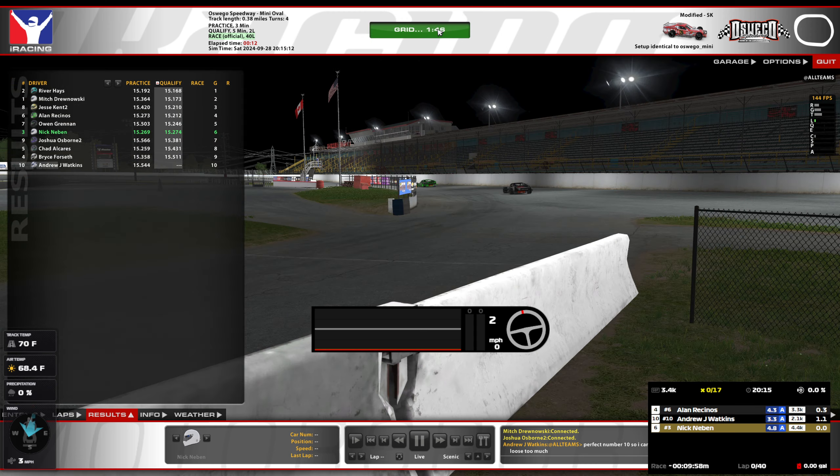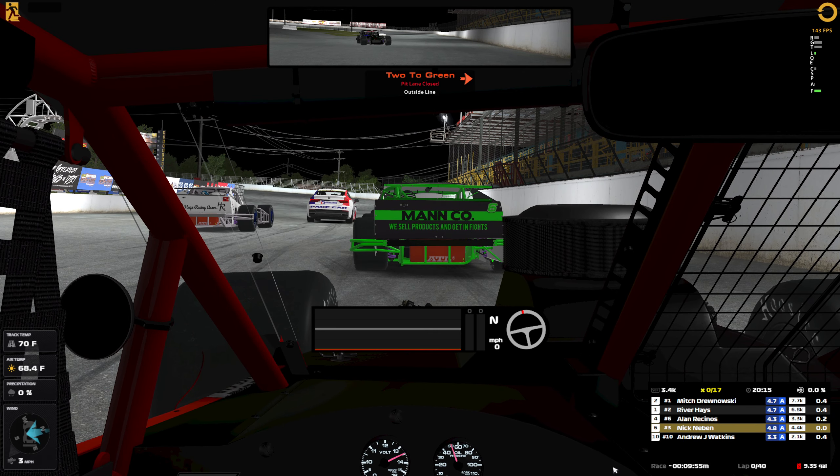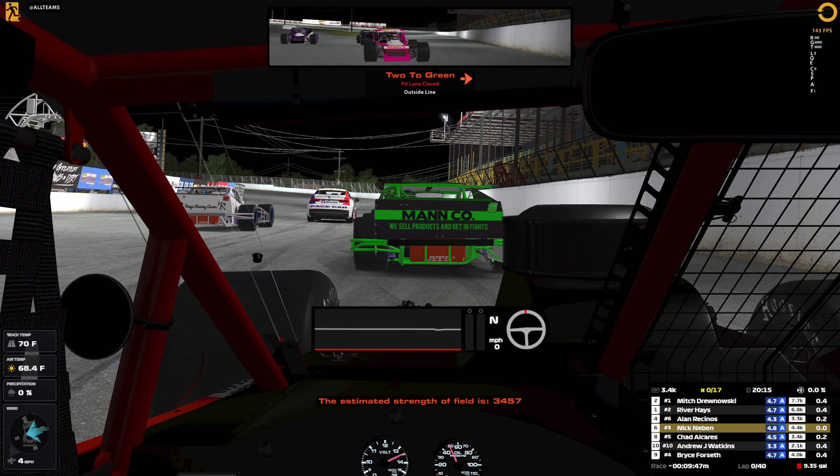So, we got 40 laps, no cautions. Hopefully no one wrecks. You're on the outside this time. Pit road is closed, but it's gonna be a very difficult race. The estimated strength of field is 3,457. I love running these unique combos because we've been playing this game for 16 years, so when we get something new, we'll go and do it. I need to get onto the legends on road, but I just haven't had time to think about it, remember it, and actually do it.